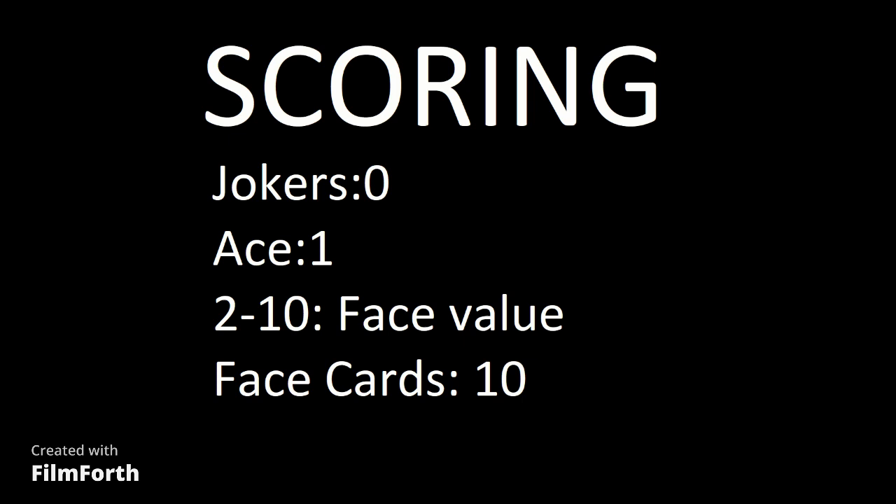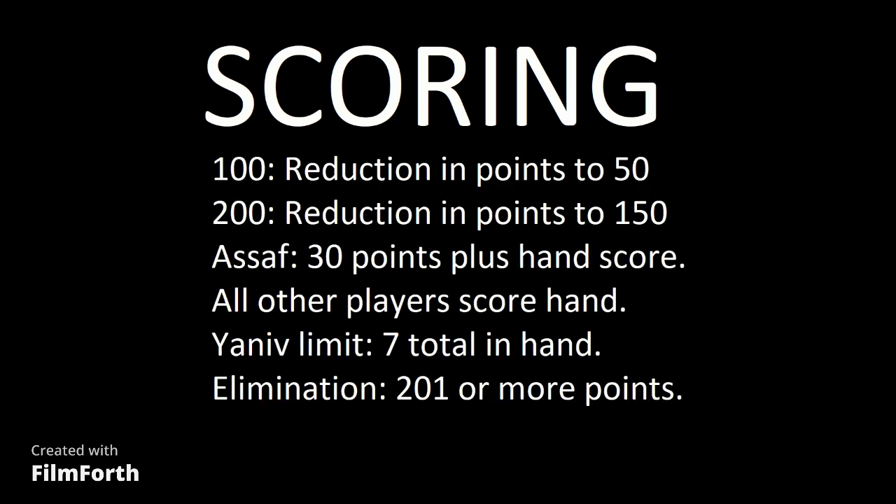If you manage to score 100 or 200 points, your score gets reduced by 50. You cannot call Yonath until you have a point value of 7 or less in your hand. If you call Yonath and somebody else has an equal amount or lower, they can call Asif and you get a 30-point penalty, and then everybody else scores their hand. Elimination is 201 or more points — after that, you are no longer in the game. If you manage to win the round with Yonath, you do not score any points.